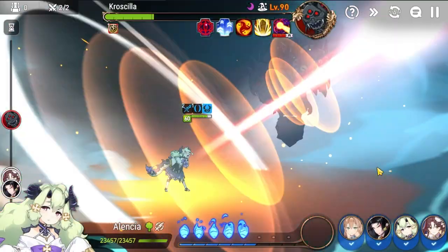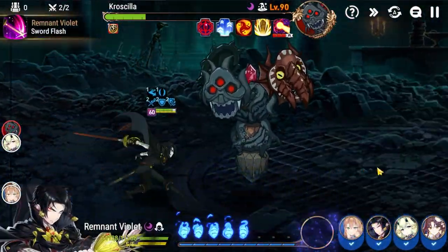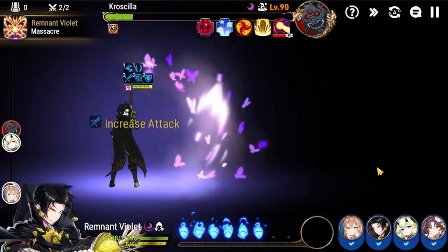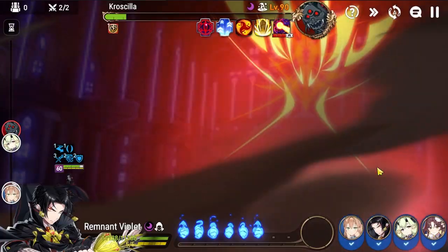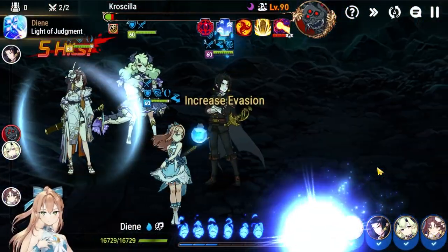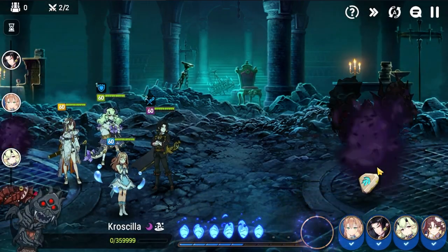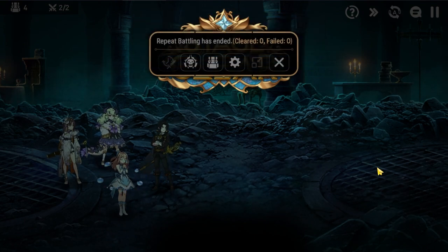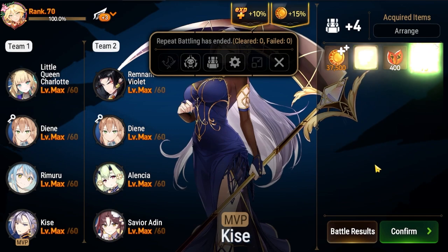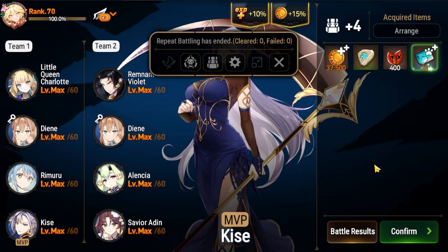One thing that can happen is Alencia gets unbuffable by the boss, and then Rylet gets hit a bunch so he doesn't get his extra attack, and the boss's thing up there doesn't get dispelled. But even if that does happen, it still wins. And then Rylet finishes it off. That is what a standard run of this team looks like — a bit under three minutes.